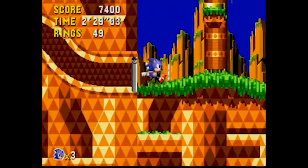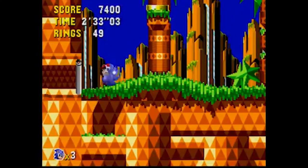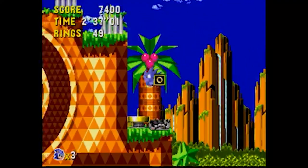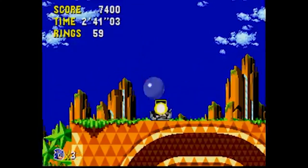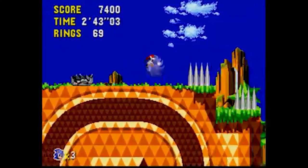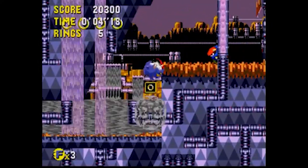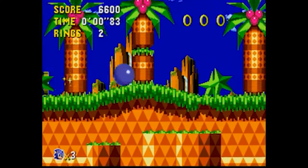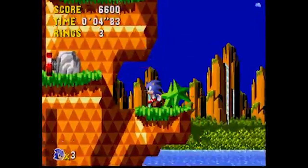Sonic CD is kind of a dark game if you think about it. The whole premise is Sonic traveling through time to correct a timeline where the world was conquered and destroyed by Dr. Eggman. This is probably one of the darkest games in the Sonic side-scrolling collection. One of the creepiest moments in the game actually comes after you've completed it. Once you've completed the game, you can unlock the sound test room, which allows you to look at game music and artwork. There's some genuinely interesting pieces of art and music in Sonic CD.